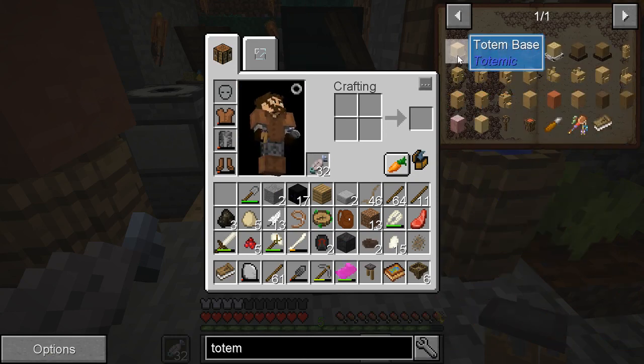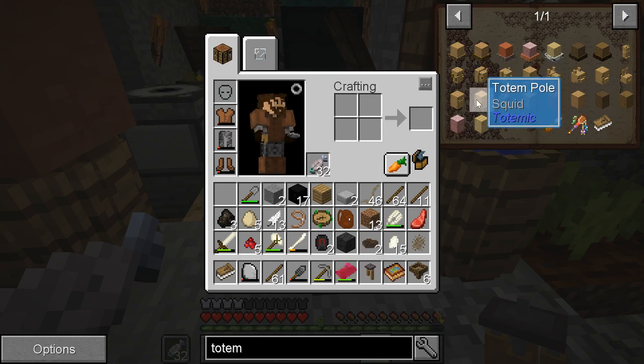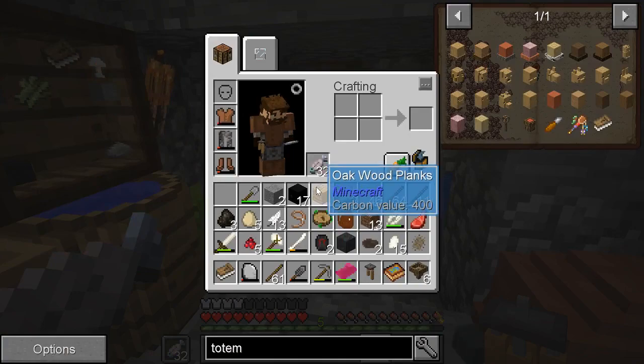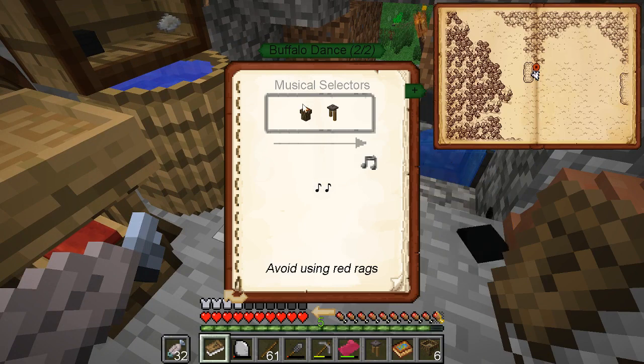Totem pole base. I don't know, all I can tell is that it burns. So maybe I don't need one of those just yet. That's my atlas - that's not what I wanted. Totemic drum and a chime.